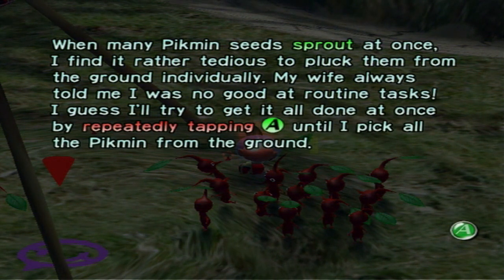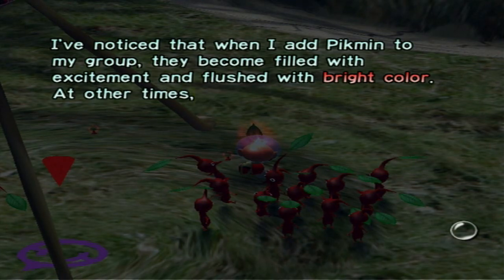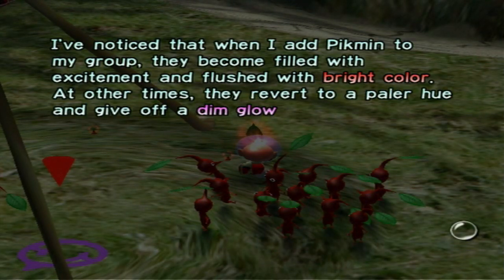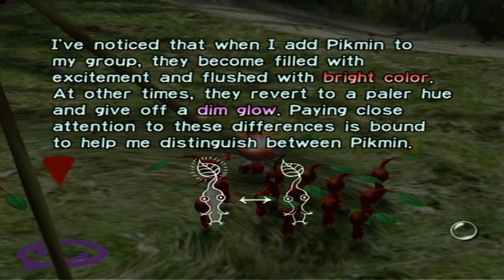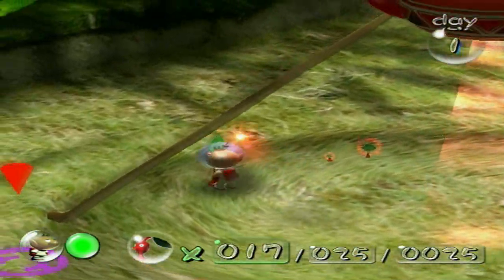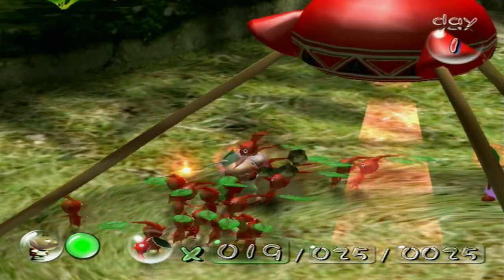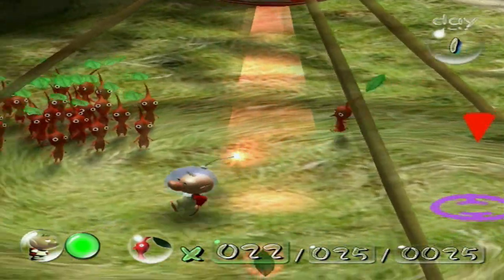I could try to get it all done by repeatedly tapping A until I pick all the Pikmin from the ground. I've noticed that when I add Pikmin to my group, they become filled with excitement and flourish with bright color. At other times, they revert to a paler hue and give off a dim glow, so paying close attention to these differences is bound to help me distinguish between Pikmin. Let's just keep picking some more of these Pikmin.